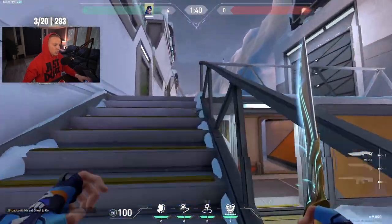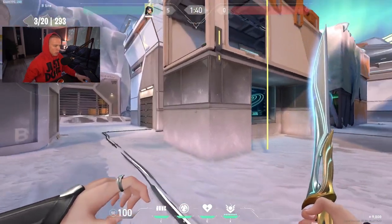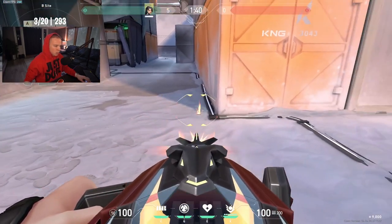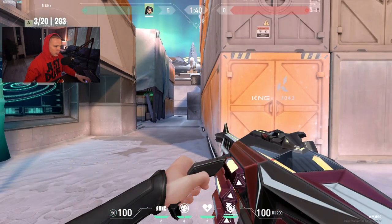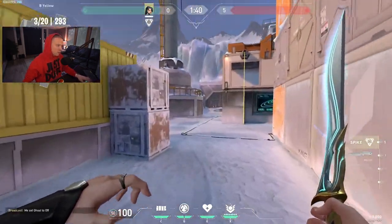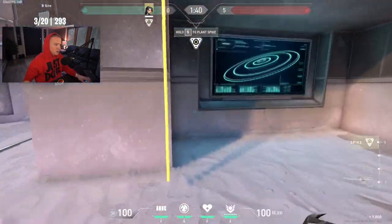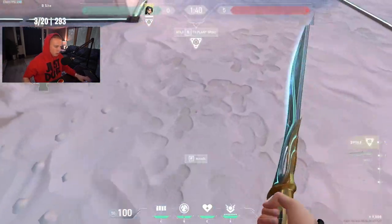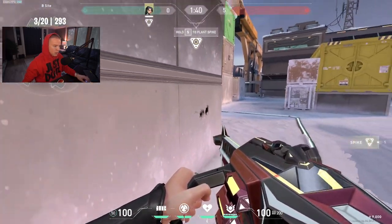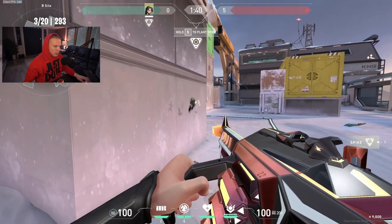Now for the Icebox changes. Starting on B site where the big changes happened — the window was moved over, the bottom is no longer hollow, but they added a cubby. The double boxes that were right here got moved back. What's nice is that they extended the site out, so without a Sage wall while planting, you won't get wall-banged from the double boxes. It's wall-bangable on the sides though.